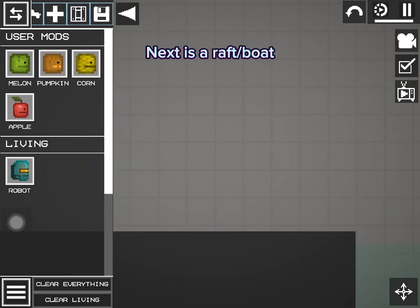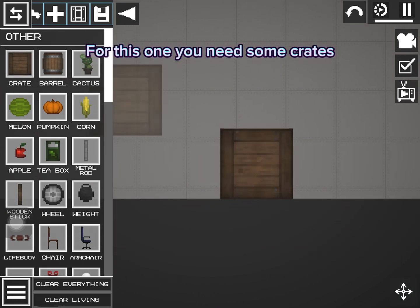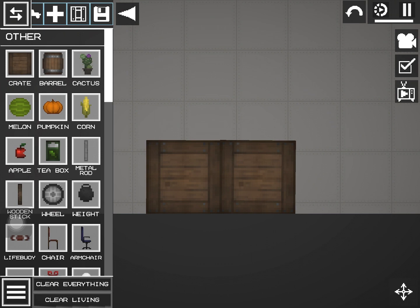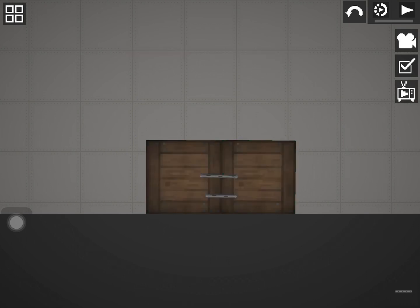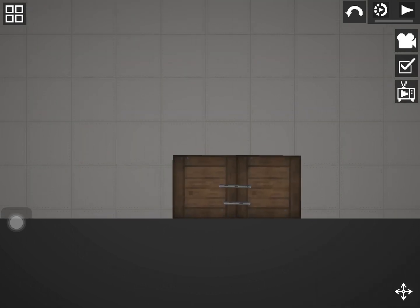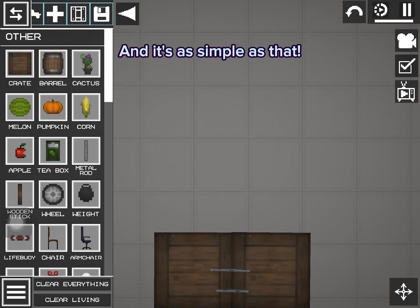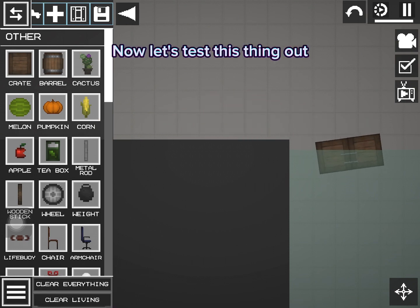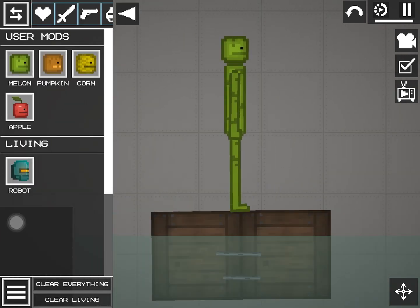Next is a raft or boat. For this one you need some crates, then wield them together. And it's as simple as that. Now let's test this thing out. It works.